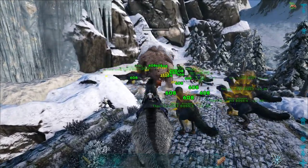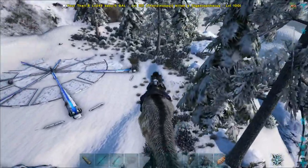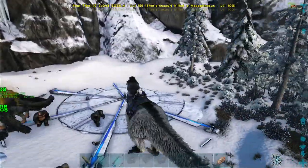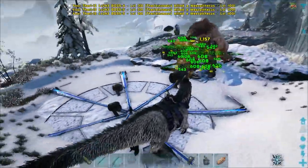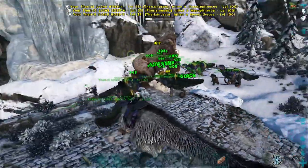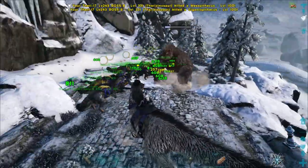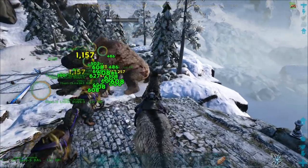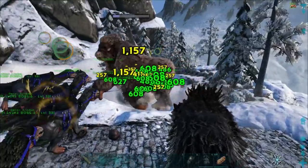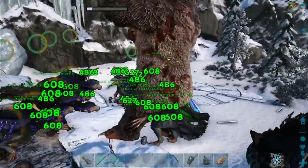The Megapithecus is actually the easiest of the three Island bosses because it has the least amount of health, even on alpha. So if you want to farm element on the Island map, this is the best way to do it — farm either the beta or the alpha Megapithecus and you will get a lot of element.